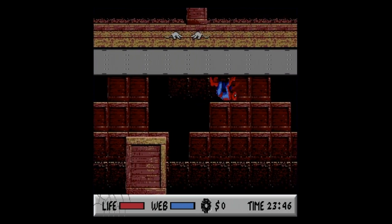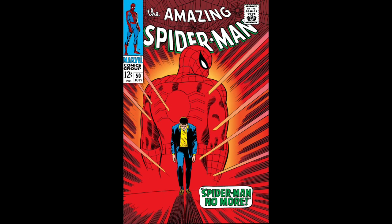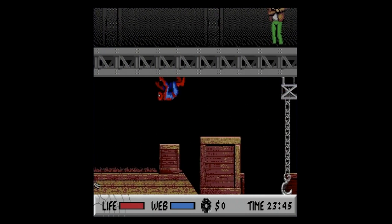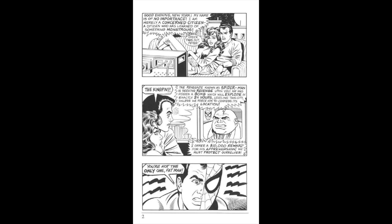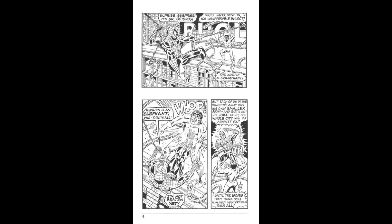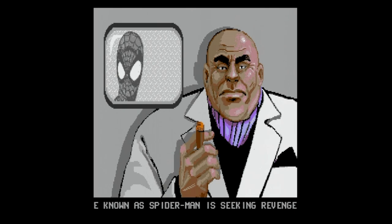Did you know Kingpin was originally a Spider-Man villain? His first appearance was in The Amazing Spider-Man issue 50, so it's rather fitting he'd find his way into a game as the main antagonist. The story is set up in the manual via four pages of comic book panels. Kingpin has hijacked the TV airways and convinced the public that Spider-Man is a terrorist who has planted a bomb that will blow up within New York City in 24 hours. Kingpin has hired six supervillains with the five keys needed to disarm it, and the rest of the story is played out throughout the game.